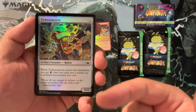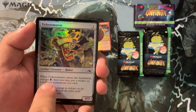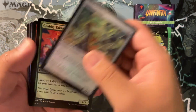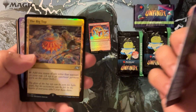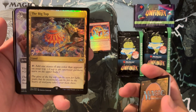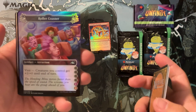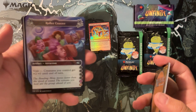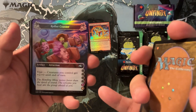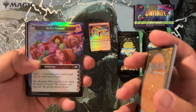Something that bothers me: I thought all the ticket and sticker cards are not tournament legal, but this is actually a tournament legal card — it's got ticker tickets on it and it gets confusing. I don't think any of these cards are worth much money. The Big Top looks cool — 'add one mana of any color that appears on your top' — not tournament legal but a cool idea. Then we got the Roller Coaster: whenever you visit and roll a five or six, your creatures get plus two plus zero. That's our borderless.